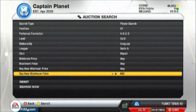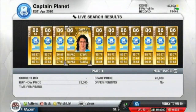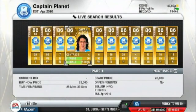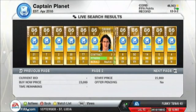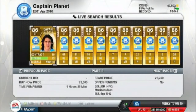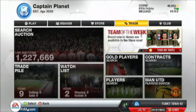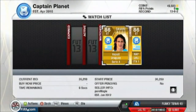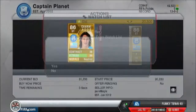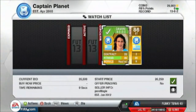I check the cheapest buy now price and whether I can get one cheaper by putting a bid on one. There was one I could have bid on for about 20 grand but it had half an hour left, and I was doing this at 3 o'clock in the morning — a certain video took so long to upload I had to wait. I ended up picking Cavani up for about 20,500 to 21,000. I checked contracts and fitness — both had the same fitness, but the one I bid on had more contracts, so I went for that one.